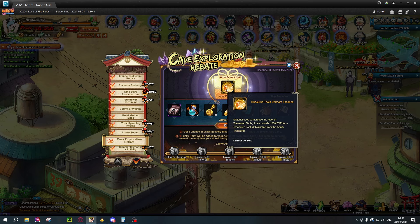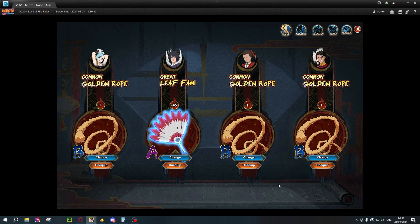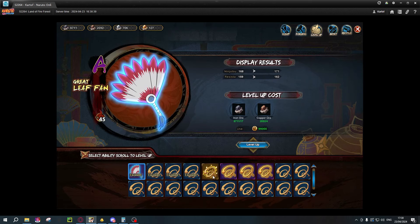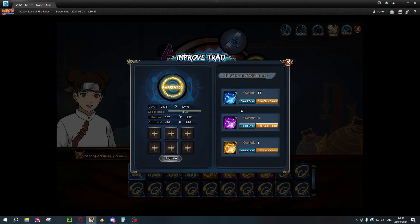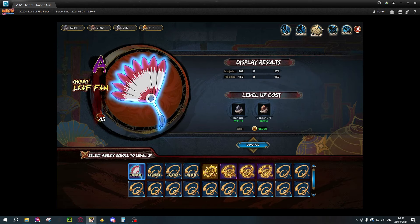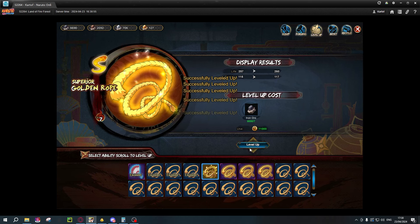We're going to be getting 3 of these Treasure Tool Ultimate Essences. One good thing I did showcase in a video of mine — we did get an S-Rope, which is a pretty good thing, and this is going to give us the ability to unlock some of these and give us a good amount of initiative. We are going to jump in initiative by a good amount. So let's try and level this guy a bit before we do anything, and just see the difference in initiative now and after.